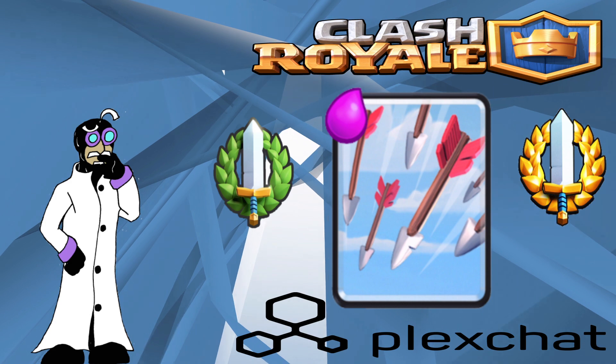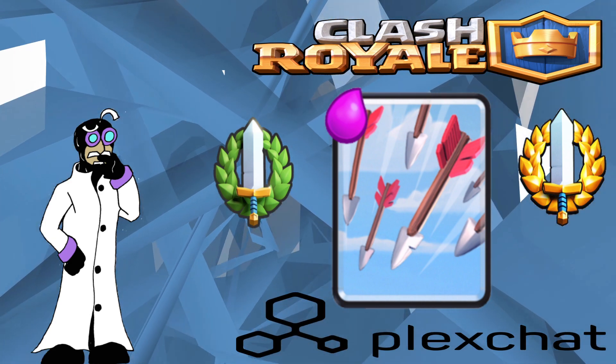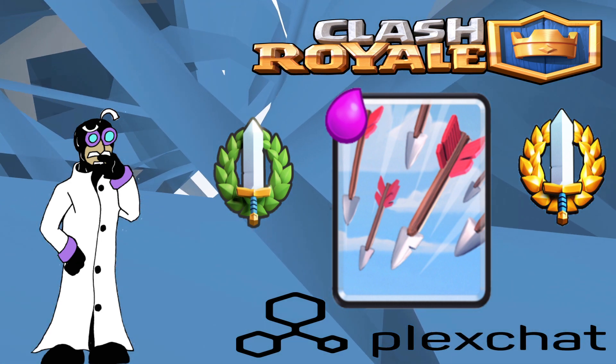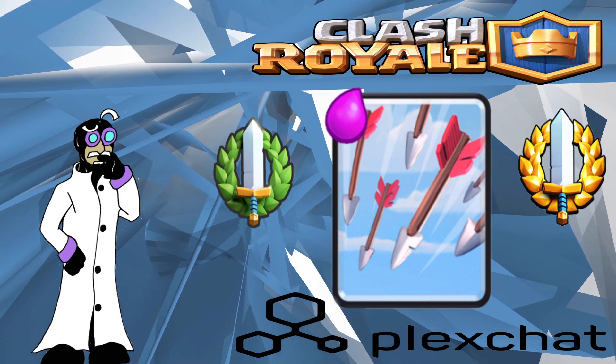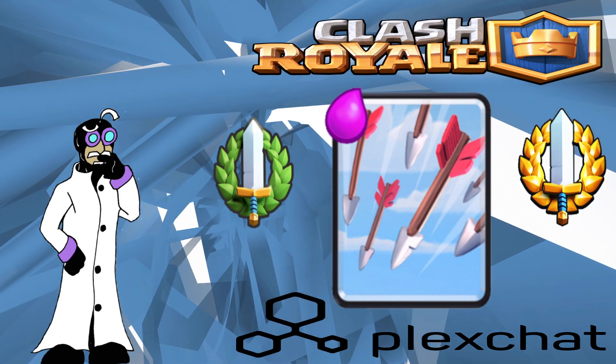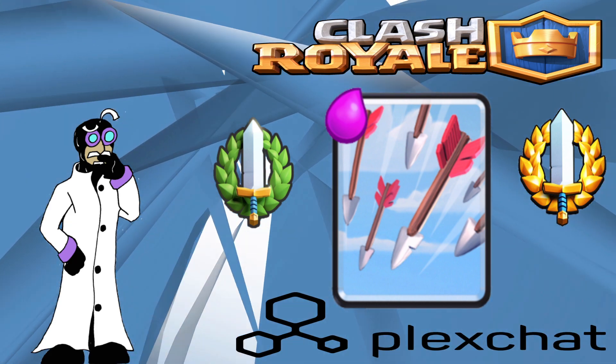On ladder, Arrows can be one of the best cards in your deck. They are easy to level up and over-level because they are a common card. Over-leveled Arrows can kill Archers where at tournament standard they would only leave them at low health — when over-leveled, it can be a very scary card to face on ladder against an unsuspecting player.